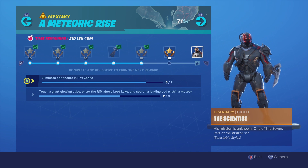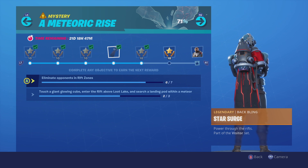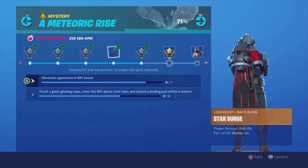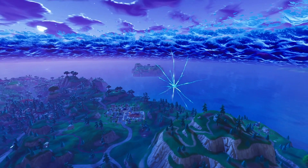The visitor set has just been added in today, which is very interesting. What does 'one of the seven' mean? Looking at the challenges, we have the star surge bat bling — power through the rifts, it says. This guy has a rocket on his back which can teleport him through different portals, which is insane. The challenge description also tells us you have to search the pod in the meteor — so did he come out of the pod? We're going to be discussing that in today's video.